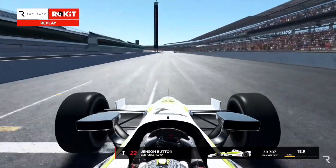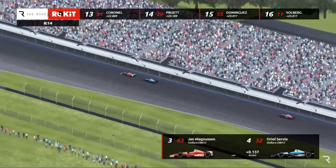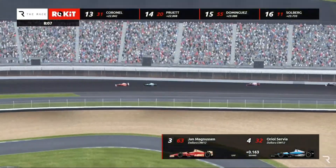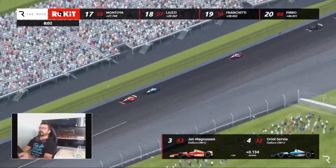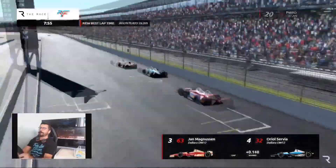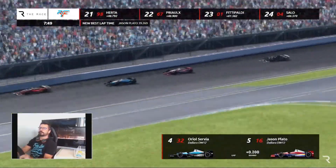View from Button as he pulls out on the main straight — he times that one perfectly. Really excellent passing. Timing is what it's all about. Magnussen in third, Servià fourth after that high moment. It dropped Plato back a little. Magnussen and Servià — the Dane and the Spaniard — go down towards Turn One again with eight minutes left. Look how quickly Plato caught back up with the draft down that main straight.